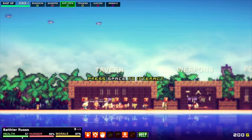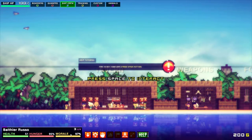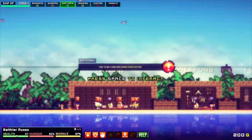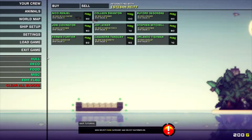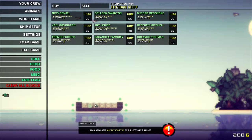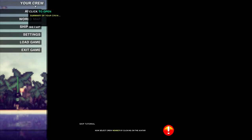You've got these stats here - health, hunger, morale. Morale is when you pay your crew. Hunger is how hungry you are - you can come back here and eat food when you get hungry. Health is just what it says. Let me go into the menu because the voices will drive you insane. First of all we're gonna go do ship setup and get some food, so we're gonna get some watermelon and drop it on the ship. There we go, three lots of watermelon.